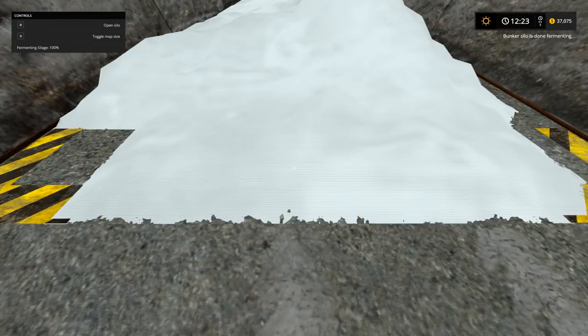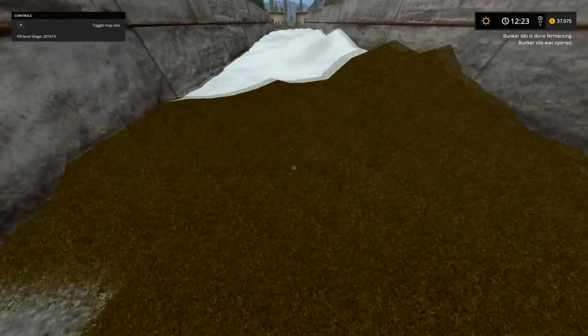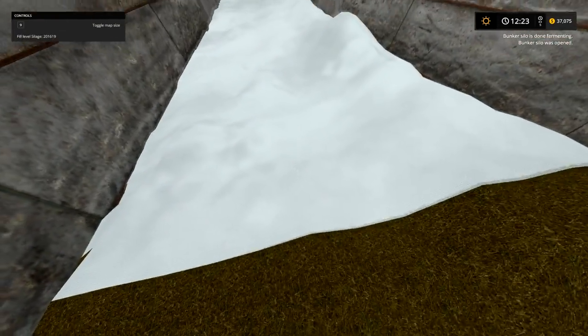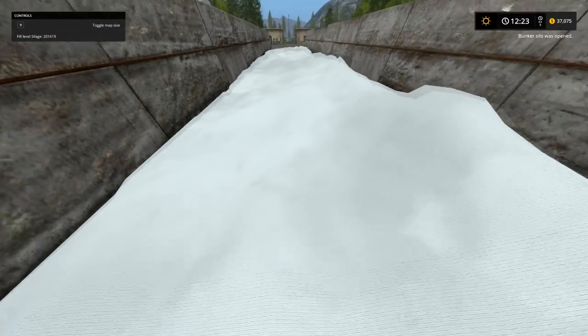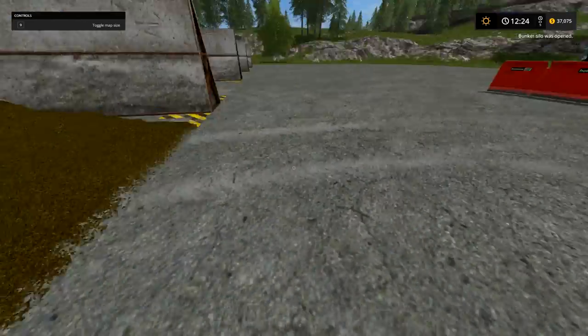All you have to do is go up to it and open the silo, and a little chunk will be revealed. Then as you take from this chunk, it will automatically start rolling back. For some reason in this one, they didn't want to just unblanket all of it — so they did it this way.